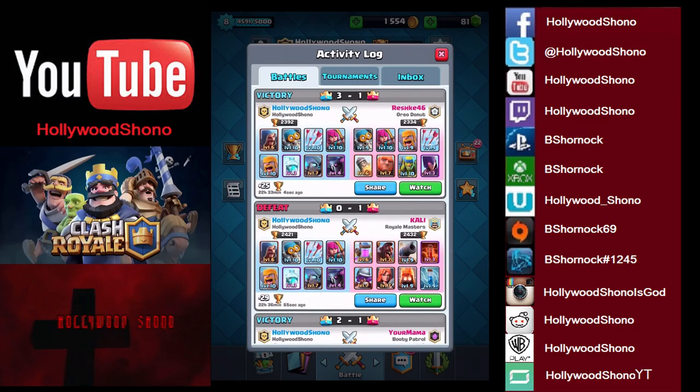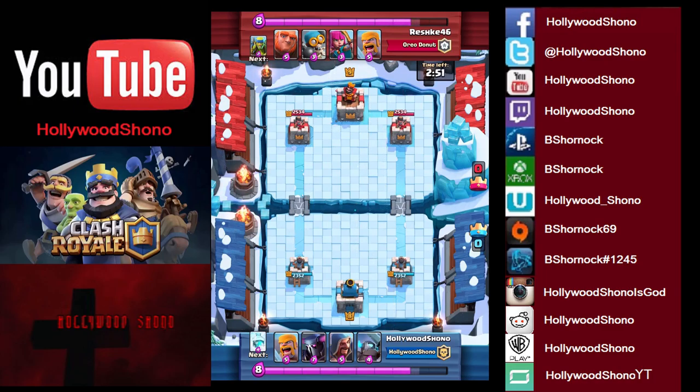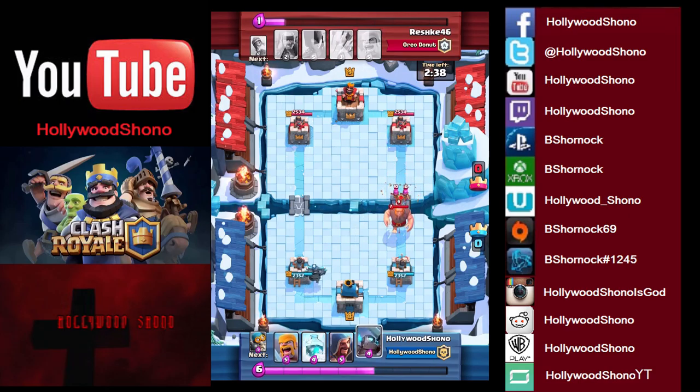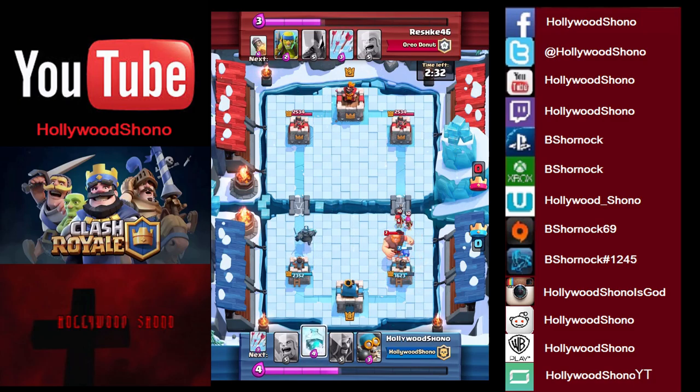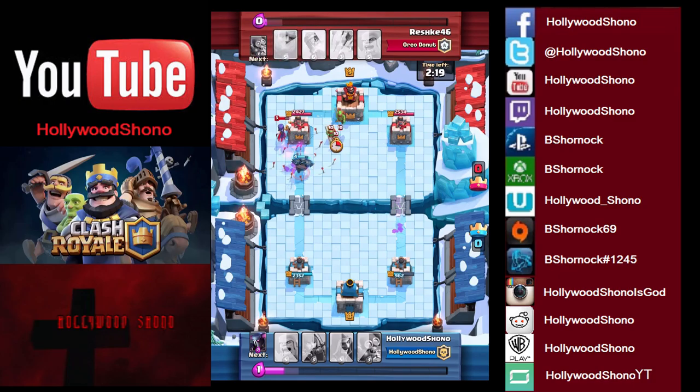Next up we have a 3-1 victory against Reshk46 from Oreo Donut. We have a really good starting hand for countering attacks — we got the big Pekka. He places a Giant on the right side and throws a Bomber along with Archers. We throw our Mini Pekka, and we Freeze. The reason for that Freeze is so the Mini Pekka can kill all of that stuff — Bomber goes down. That is eleven elixir worth of stuff dealt with for about seven, actually eight if you count the Freeze.